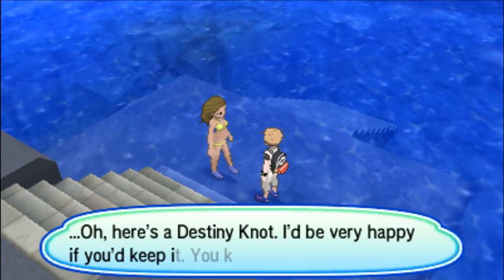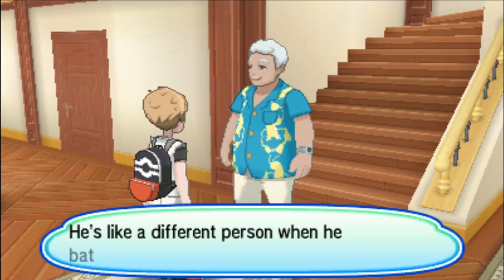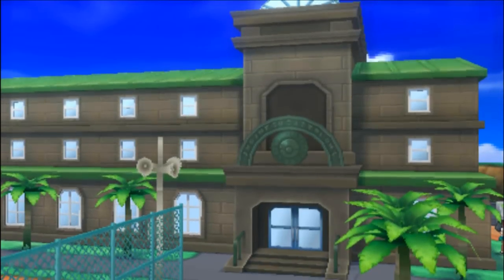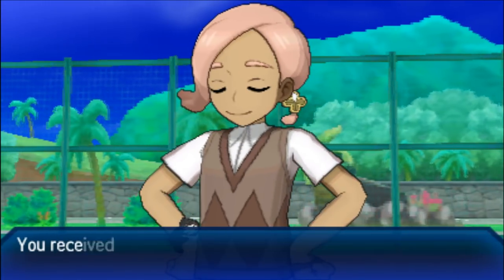Now it's time to get the Everstone. The Everstone is really useful in Pokémon breeding because whichever parent Pokémon holds it will pass down its nature to the offspring baby Pokémon. Go to Hau'oli City and visit Acerola's house on the left side of town — you'll recognize it by the big pool outside. Go inside, answer her dad's question about how his son is doing as a captain, and he'll let you go upstairs to Acerola's room. Acerola will engage you in a Pokémon battle with all level 60 Pokémon, so be prepared. Once you defeat him, he'll take you back to his room for tea and snacks, and then give you the Everstone.